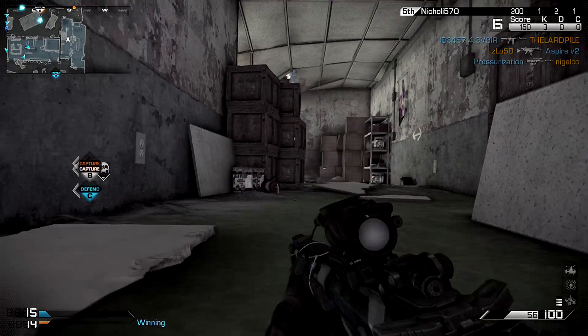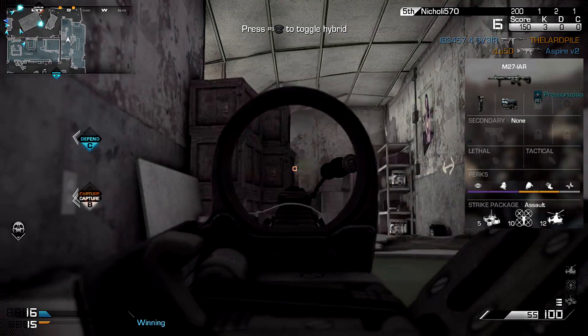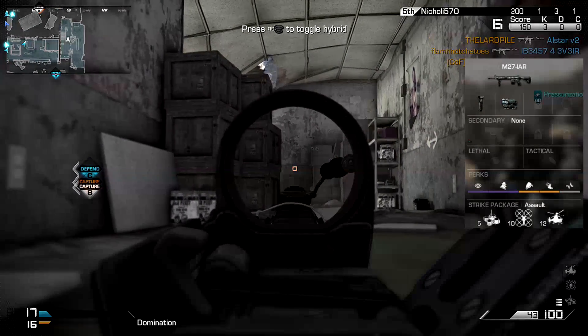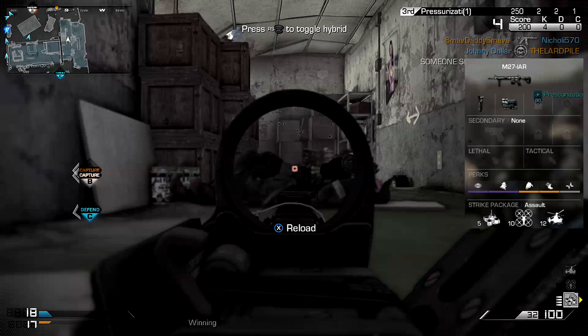I'm going to tell you a little bit about my class that I start off with here. My class is a light machine gun — it's the M27 IAR. It has a foregrip and a thermal. Now for my scorestreaks, it's the IMS, the Griffin, and the Helo Pilot.